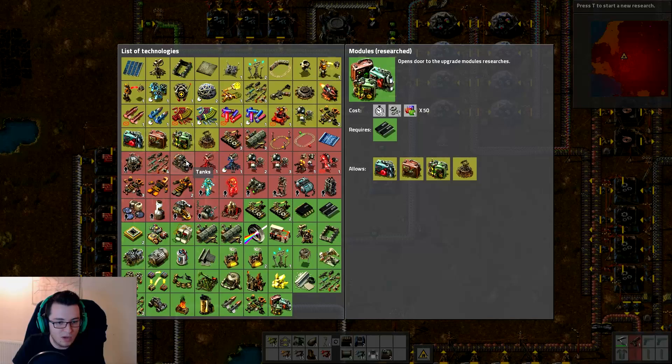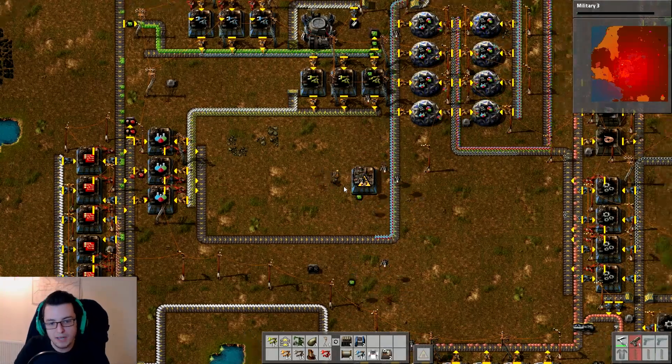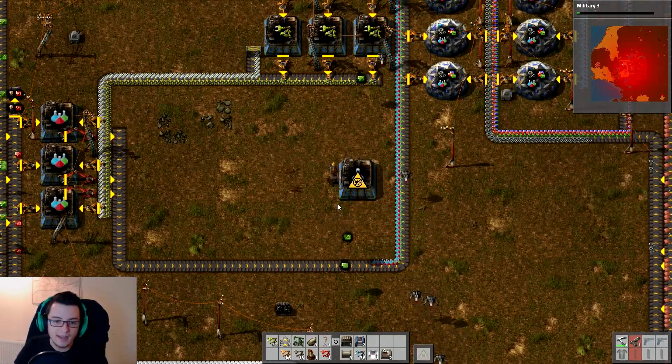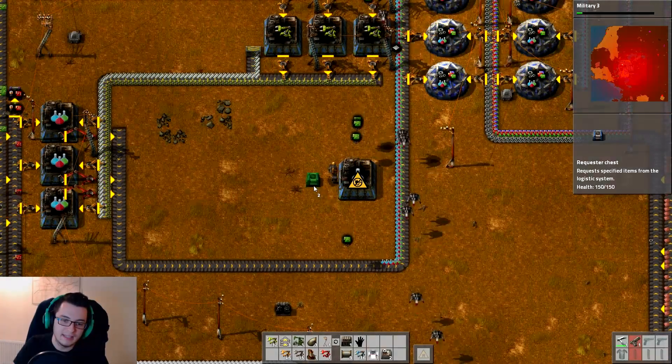So — tank — what else do we need for you? We need one of these. That's pretty cheap, so that'll be done pretty quick, which is nice. And then once we've got the tank, we can start building the tank and going out and killing some of these fetid aliens. These scum.